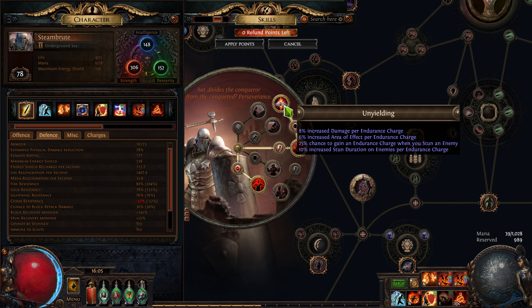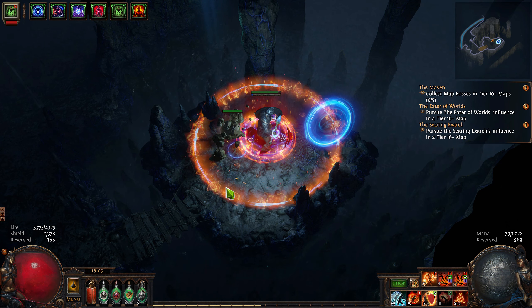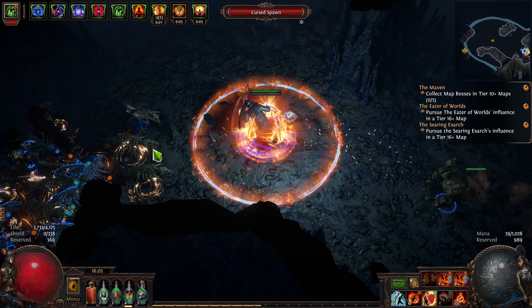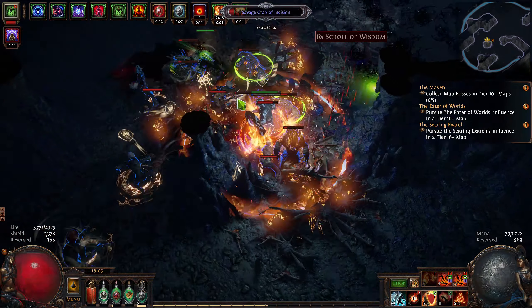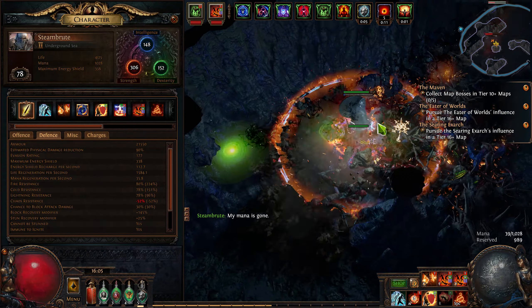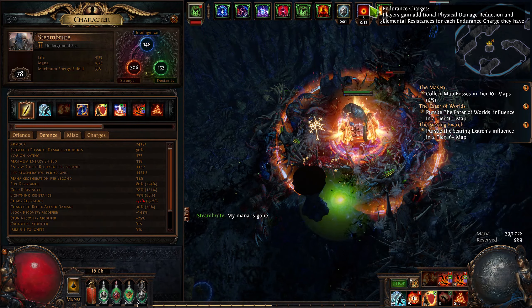Also, increased area of effect per endurance charge — area of effect is your righteous fire. It's just a nutty tree. Look at that — 21 and a half thousand armor, 5 endurance charges, elemental resistances, and physical damage reduction.